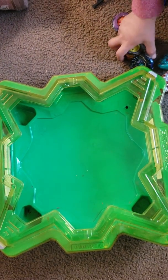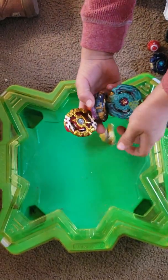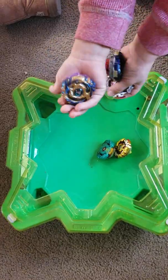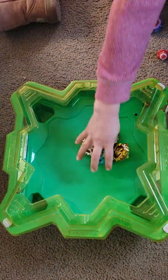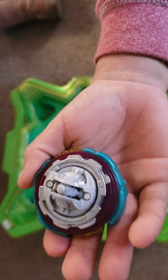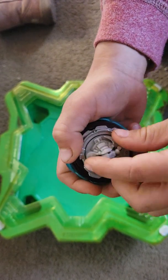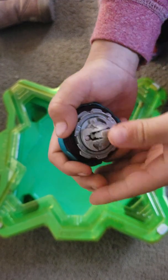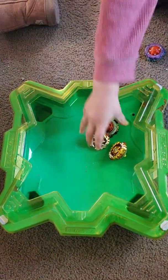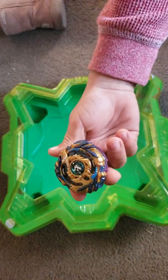Hey guys, we're going to do all these big lids versus Drain Fafnir. First up, we're gonna use Calzar. His tip is different — I'm going to use defense, but it attacks because it's a little bit misbehaved. So yeah, I'm going to use Calzar versus Drain Fafnir.